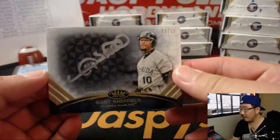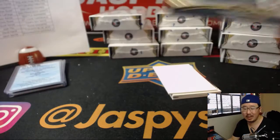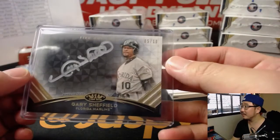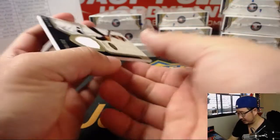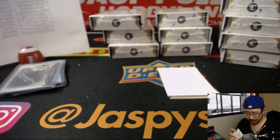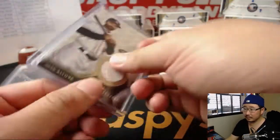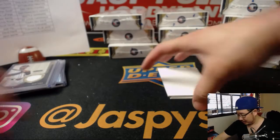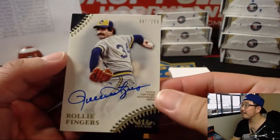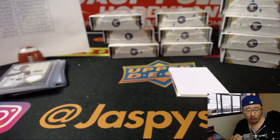We've got Gary Sheffield, Marlins edition, five out of ten — Tier 1 talent autograph. That goes to Jordan Hope and the Miami Marlins. Nice hit. Next is a relic: Jose Altuve, 396 out of 400. That goes to Anderson with the Astros. We've got my nemesis, Rollie Fingers, 007 out of 250, Brewers edition. Eric Oh with that one.